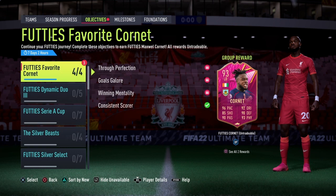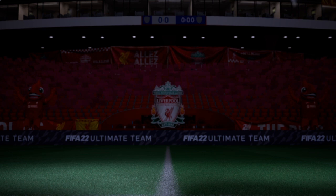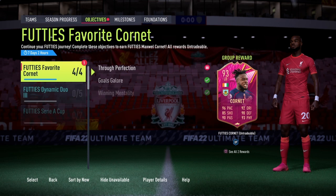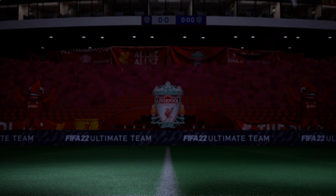Winning mentality — assist using Premier League players in 7 separate squad battles matches on world class — this is an Electrum Players Pack. Goals galore — score five goals using Premier League players — gets us a Premium Gold Pack. And last but not least, three perfection — assist five goals in squad battles for 75-plus rated rare players. Not massive packs out of these, but a pack's a pack. You take them while you can get them.